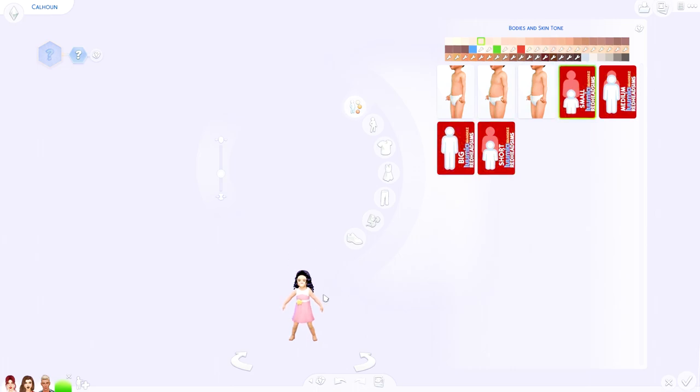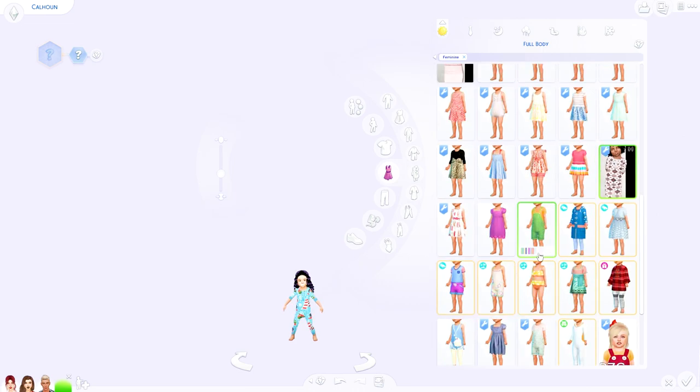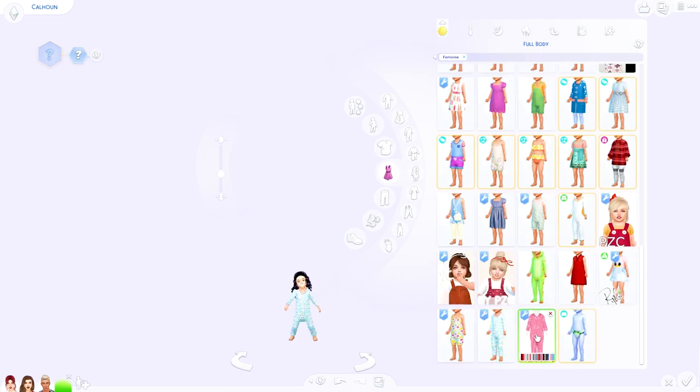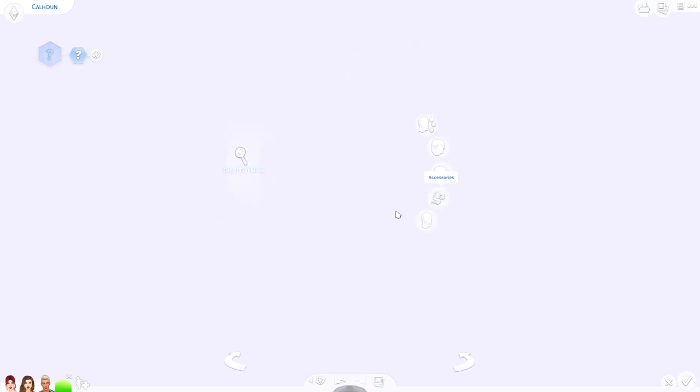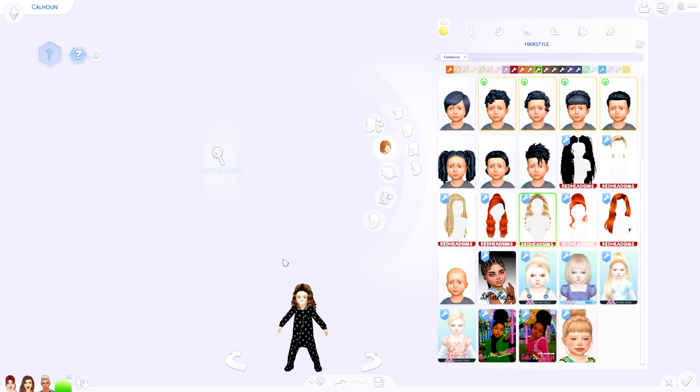I'm going to put the small slider on because that's the one I need for the in-game pose I'll be showing shortly. You can also change their clothes while they're this small. Doing CAS is a little tricky when they're this tiny but it's worth it for gaming and artistic purposes.